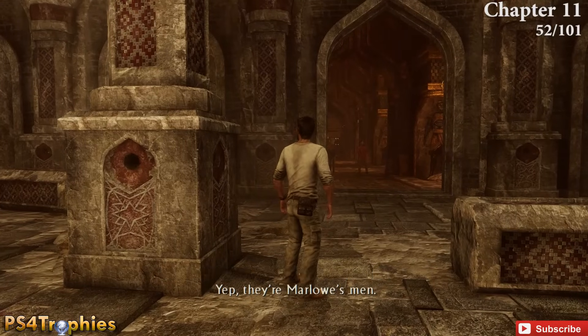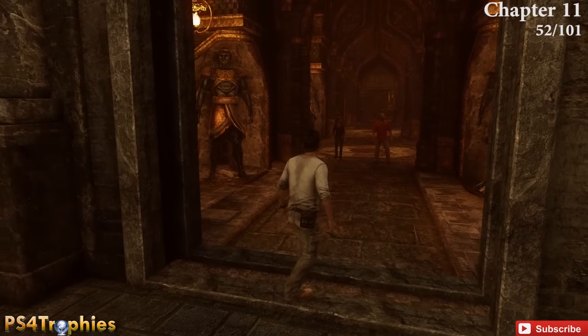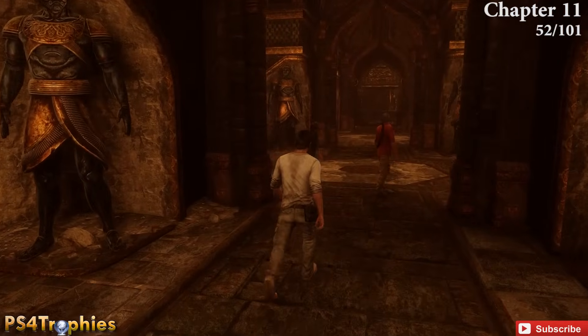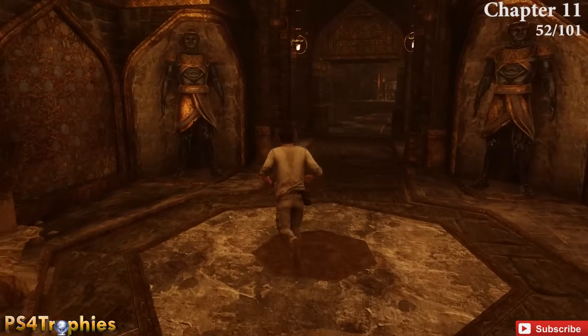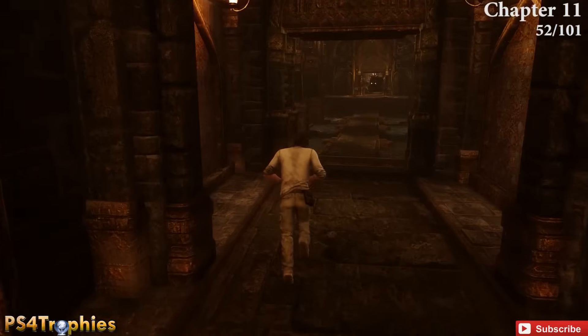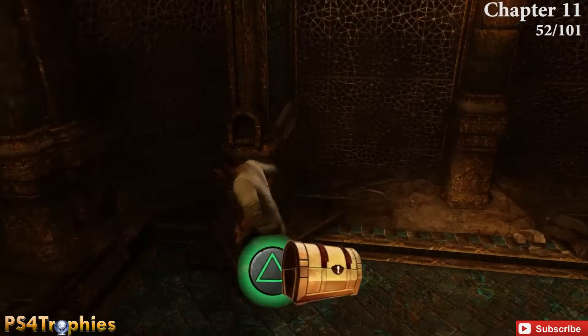After solving the puzzle in that room, exit down the hallway into another hallway. The floor has a greenish-blue color. Right in the corner as you enter is the next treasure.